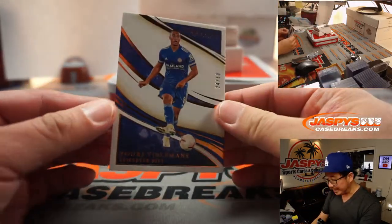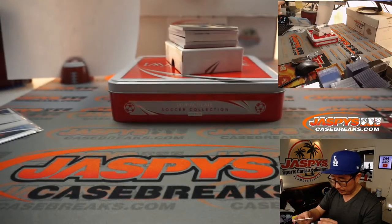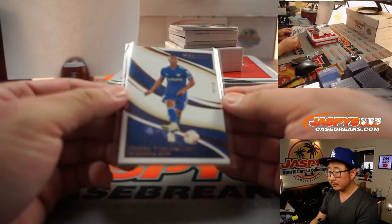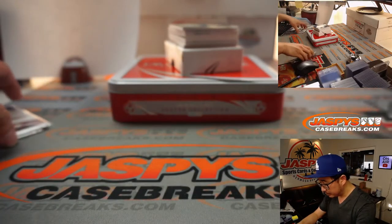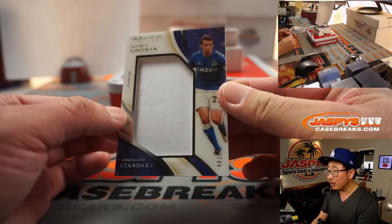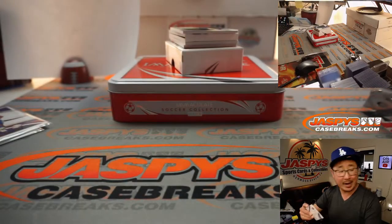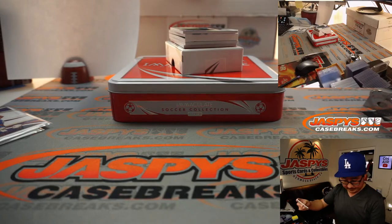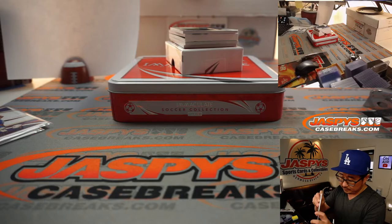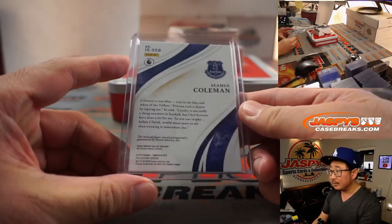We've got Uri Tellman, 24 out of 50. That'll go to Brandon and the number four. We've got Seamus Coleman — piece of his shirt, 44 out of 99. So that'll go to number four, Brandon with number four.